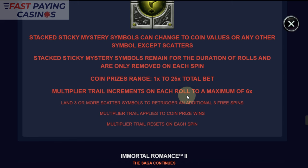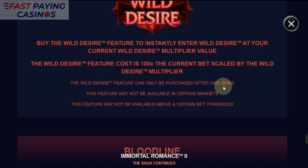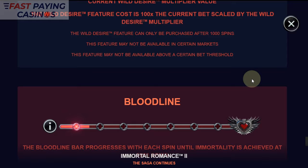Coin prizes range from 1 to 25x. Multiplier trails go up to 6x. You can now get 3 spins for 3 more scatters. The feature purchase is 100x. You can also buy the Wild Desire for 100x.